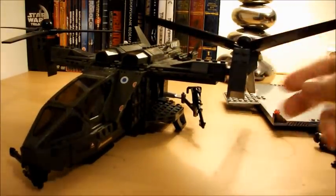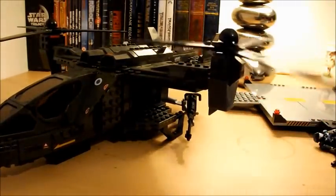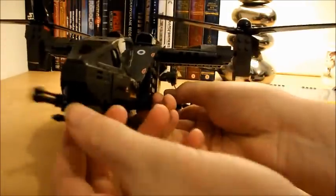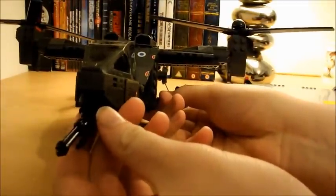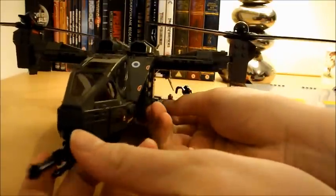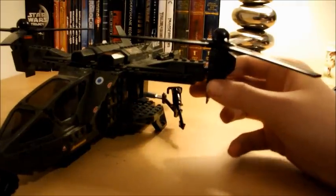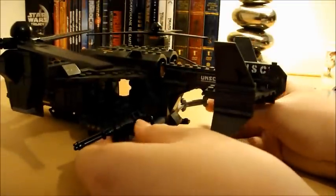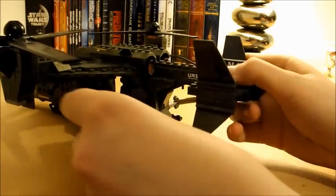Movement-wise, the rotor bits rotate around — they spin. The main turret swivels about on a point. I haven't tried this but I believe you could take it off and place it underneath the Pelican — I believe there's room in that set to do so. And then of course you have the two secondary turrets on the sides, which swivel about and rotate up and down.